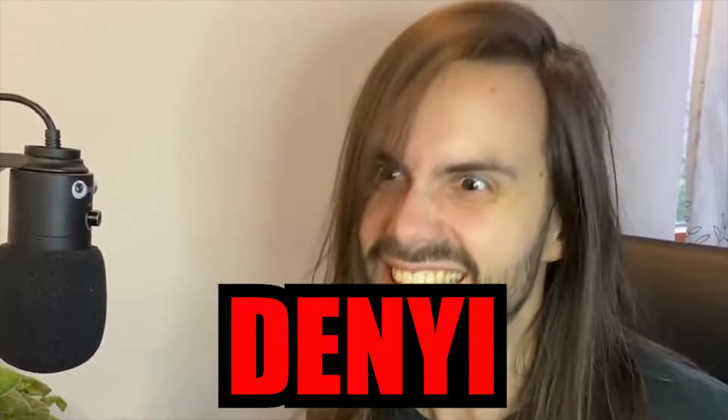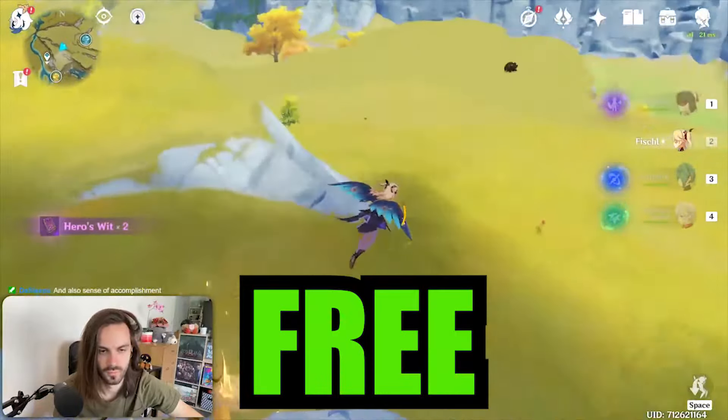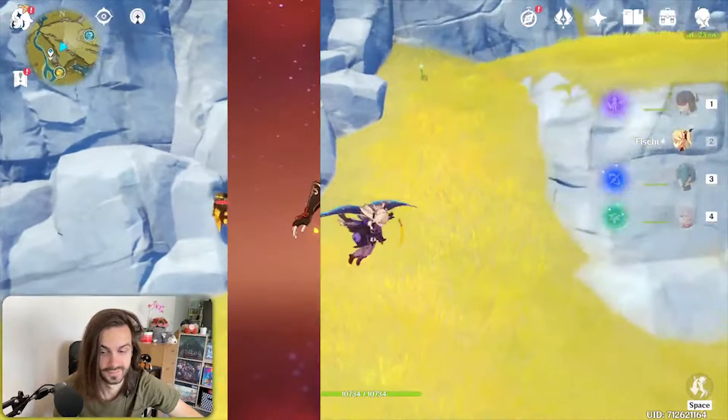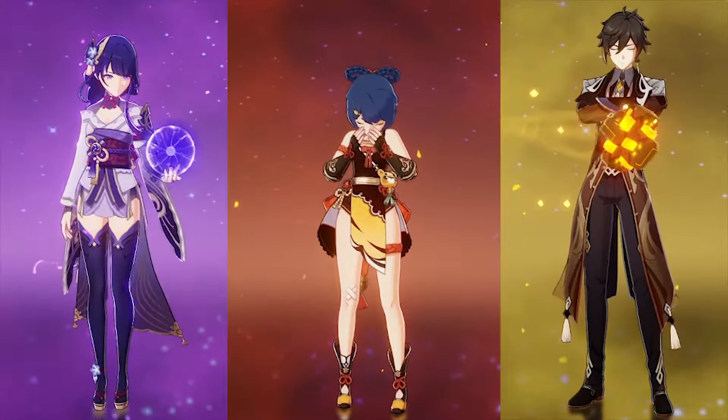Hello YouTube, my name is Dini and in this video I'm going to show you how to get the ultimate weapon for free. This weapon is best in slot free-to-play option for the uncontested spin-to-win machine, the booba sword lady and the CEO of Geo.